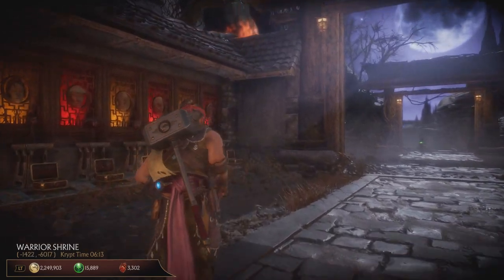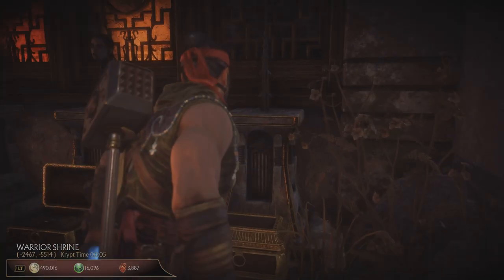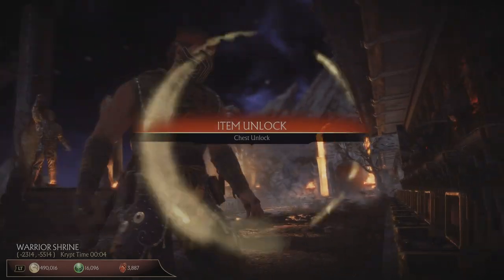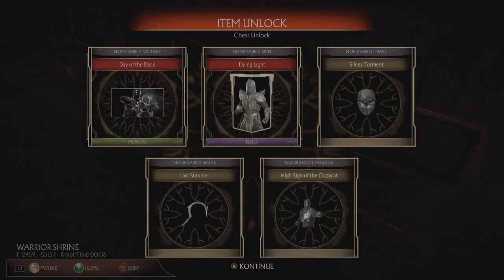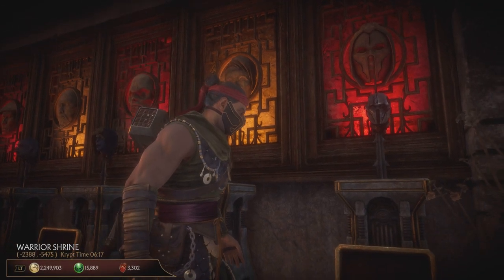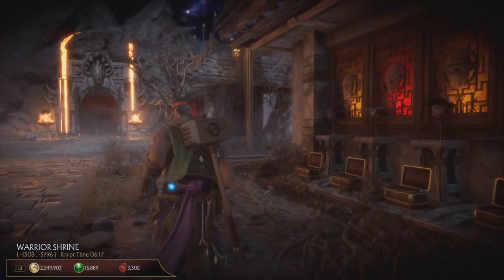We will start it off at the warrior shrine with his head chest. If you want that loot from this chest, then all you need to do is 25 fatalities in the Classic Towers against Noob Saibot, and you will get his severed head for the shrine. Moving on to the next one.